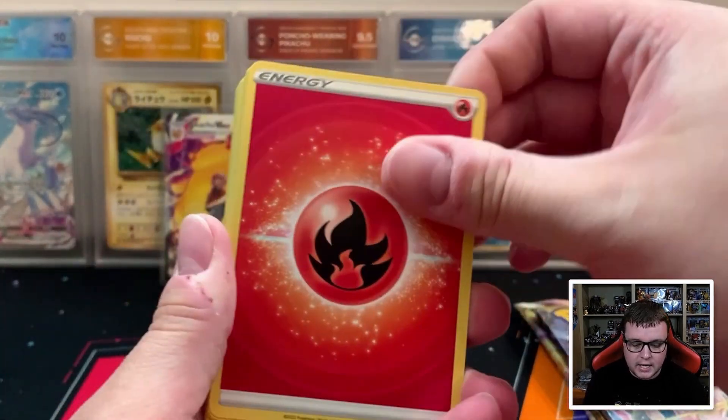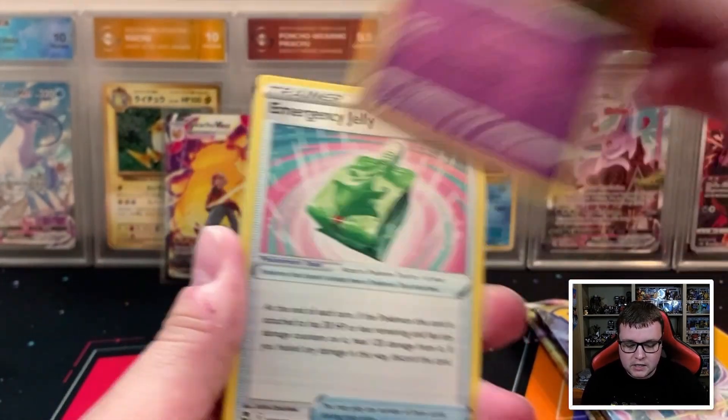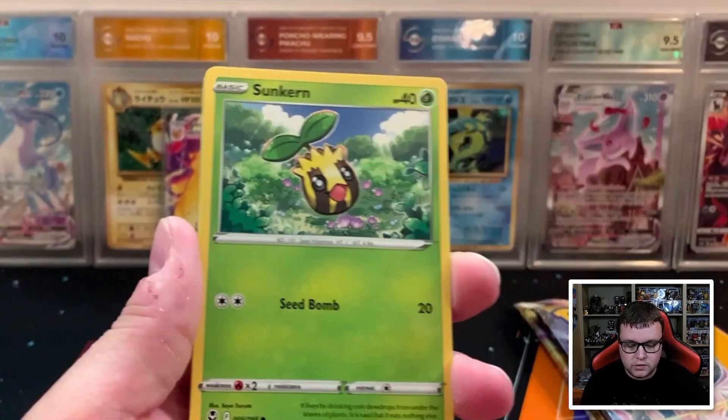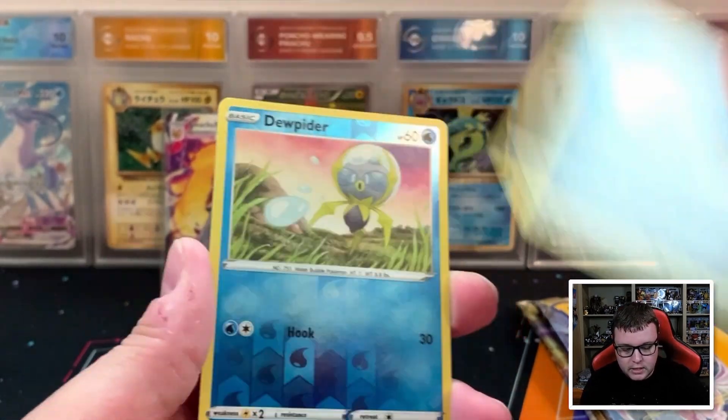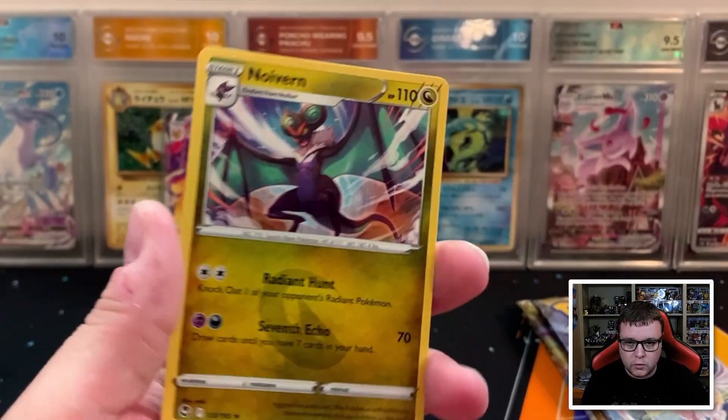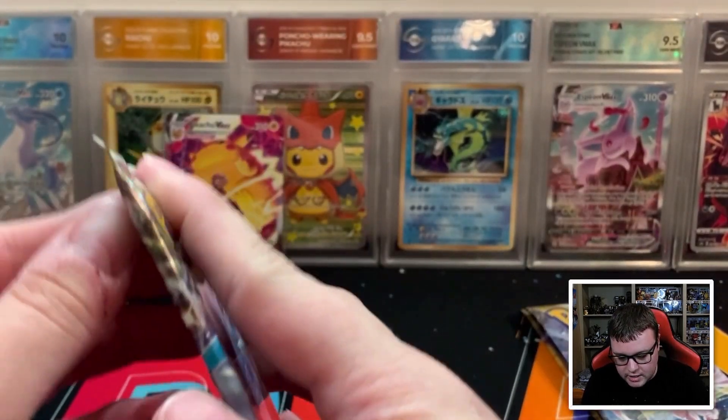Four to the front — let's see what we can get. Starting with a Fire Energy, Candice, Behem, Emergency Jelly, Ball Toy, Sun Kern, Fan Peak, Indeedy, Marini, Dewpider, Reverse, and Noivern. We're going to do Lost Origin next.